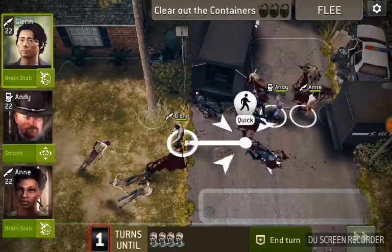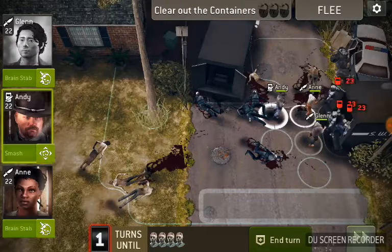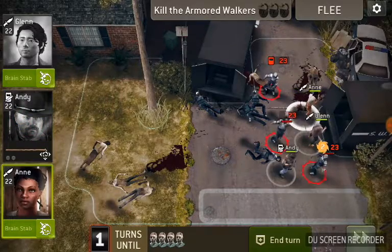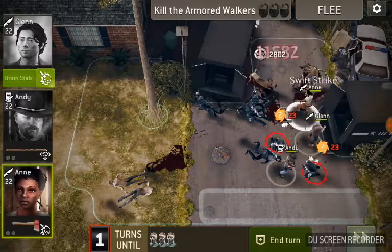We've got brain stabs and smashes, so we're going to open up the truck — and here come the armored walkers. We're going to use smash to stun those two, and use brain stab to take that one out.